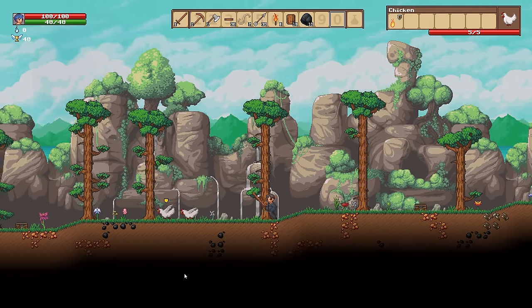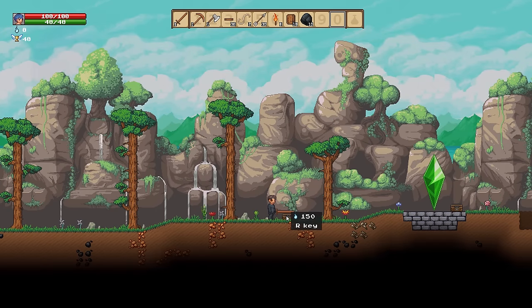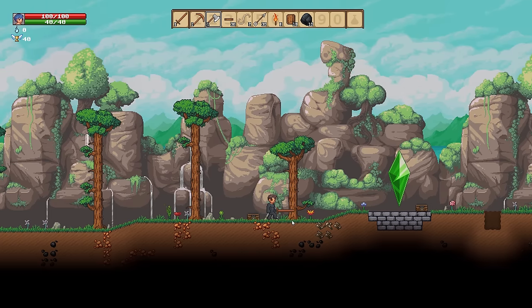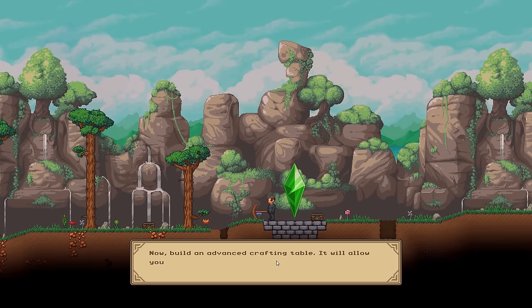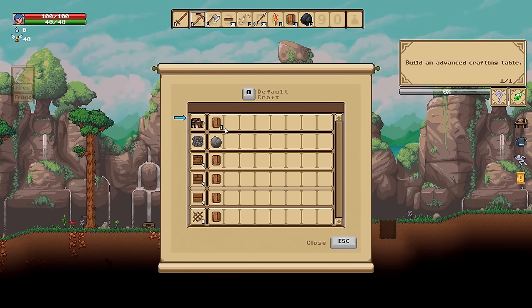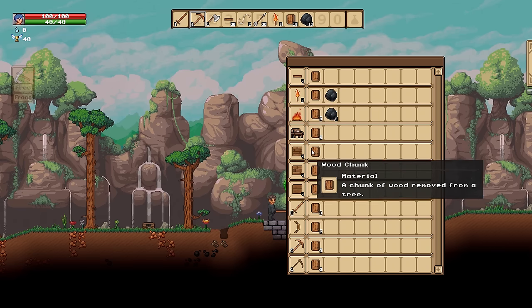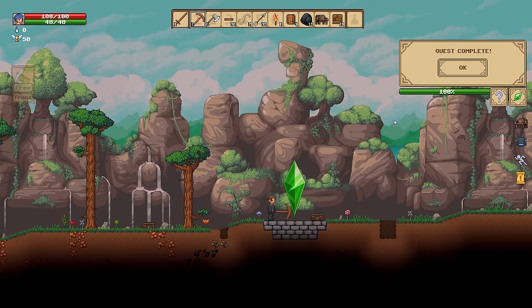Now let's get this chicken. Why are there so many chests around? Looks like I need 150 of something — maybe mana? Crafts 2: build an advanced crafting table. Now build an advanced crafting table — it will allow you to craft advanced new items like furniture and necessary tools to forge weapons and armors. There's our advanced crafting table — we need 6 wood to do that, which we do have.